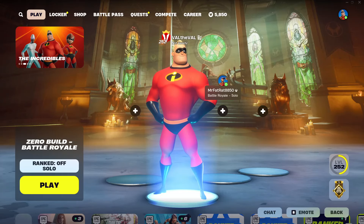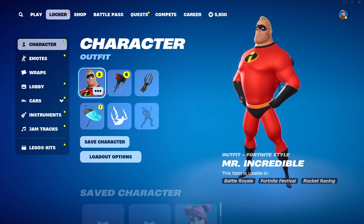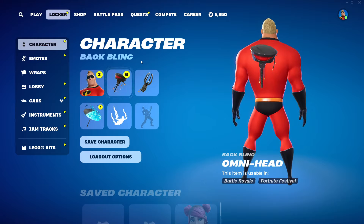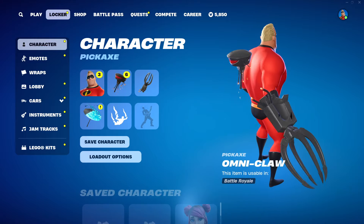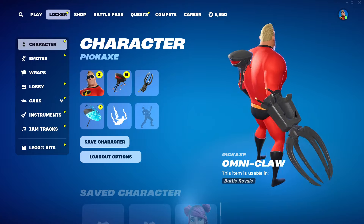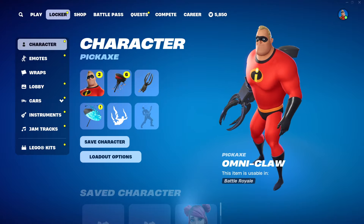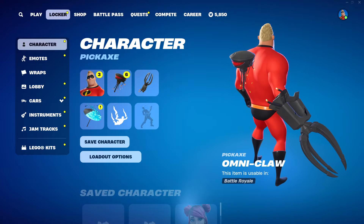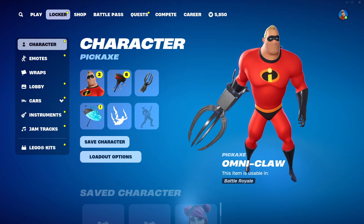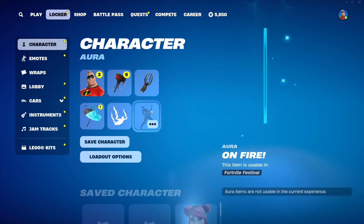What is up guys, Valdeval here with another Fortnite video. Today we're gonna be taking a look at the new Mr. Incredible skin along with his pickaxe and back bling. He comes with the Omni Head back bling as well as the Omni Claw pickaxe — that is enormous. It's like a broken piece of that robot on his back too. The skin looks absolutely amazing. There are no edit styles for him or Mrs. Incredible unfortunately.